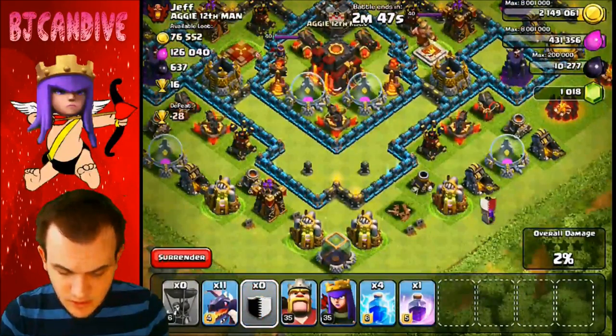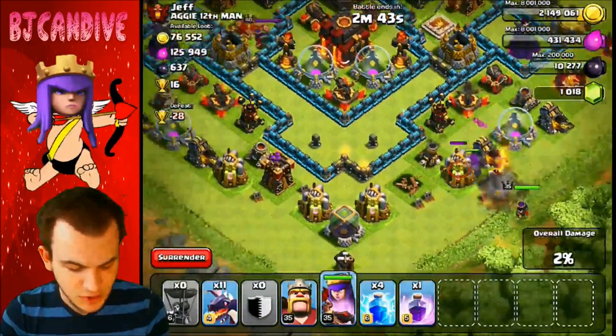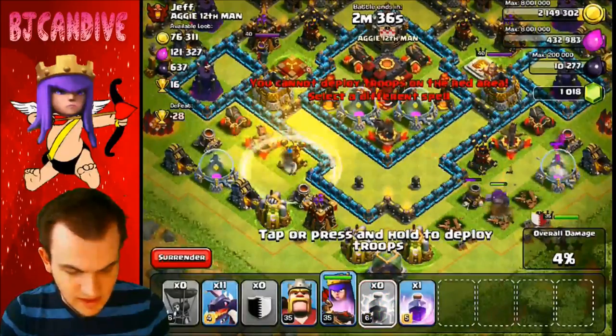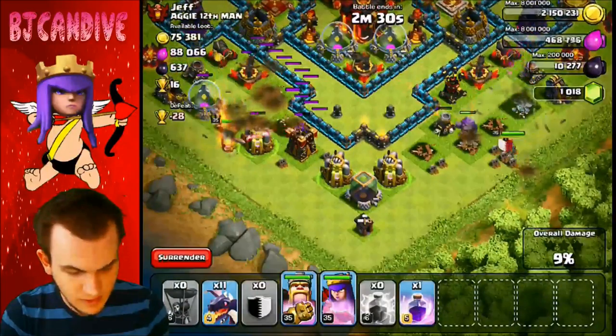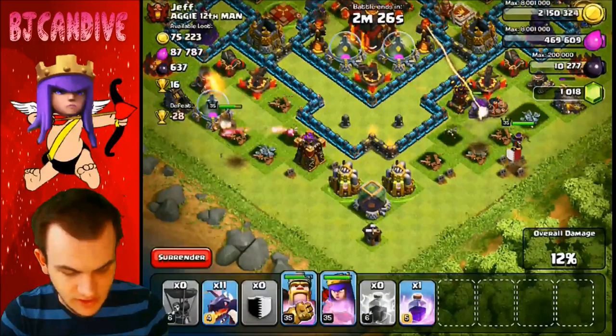I've got my golem here, so I'm gonna put him down and put my Archer Queen behind to clear out anything I need. I'm gonna save this rage spell. We still need to take out that other air defense, so I'm dropping ten troops here and putting my King down to clear some buildings on the outside. Then the dragons are going in once that air defense is gone.